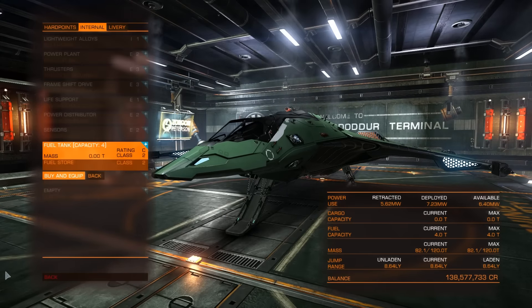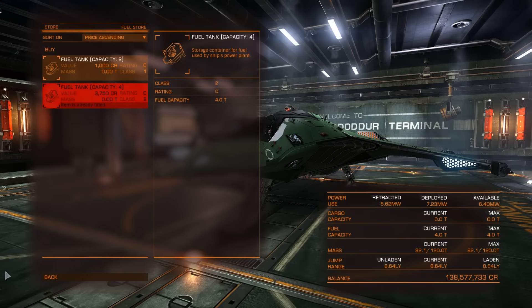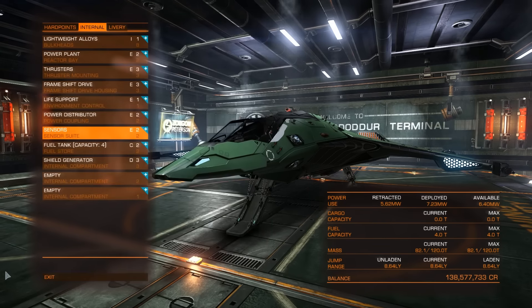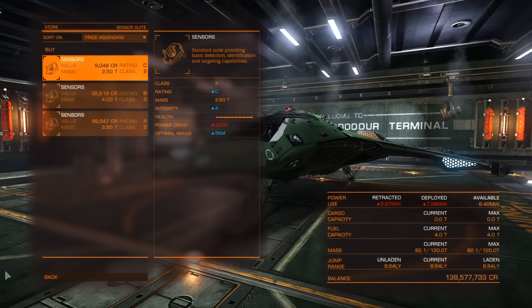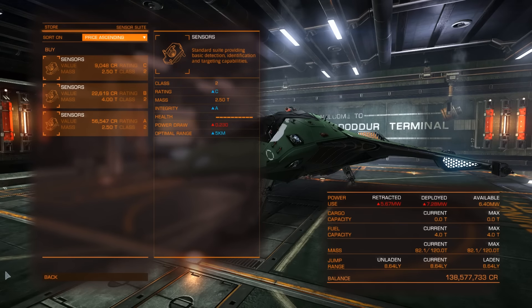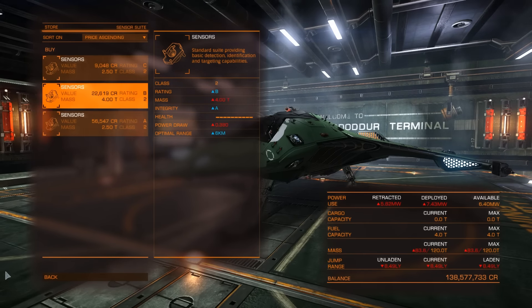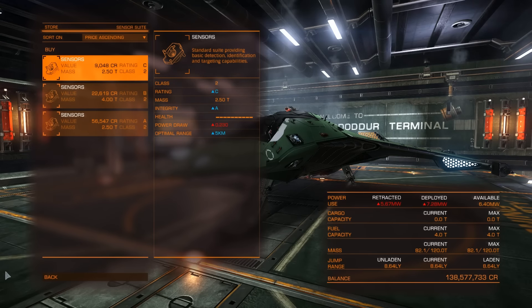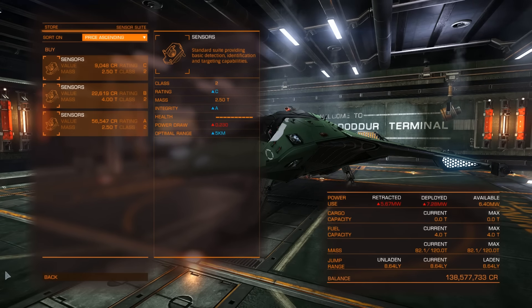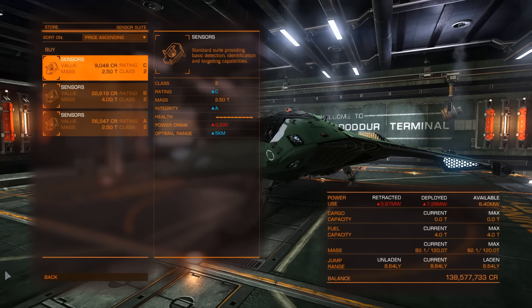The fuel tank we can't expand and we don't need to — small or bigger won't make any major difference. For sensors, we're not gonna upgrade here. There's no lighter one available at the moment and the price difference is significant, so we'll be fine with the current one.